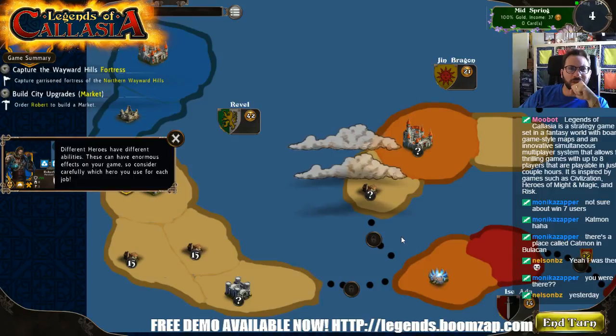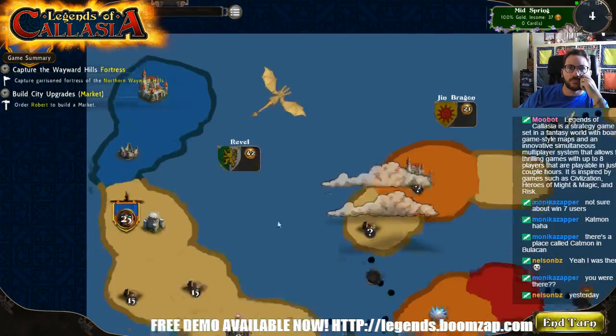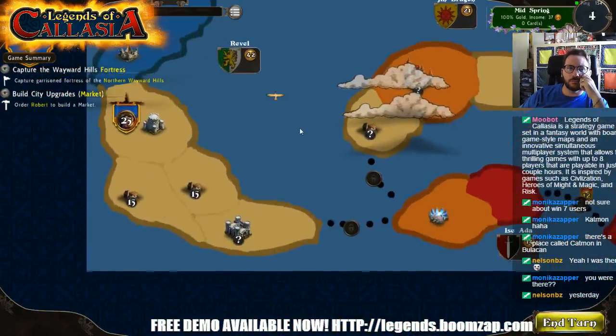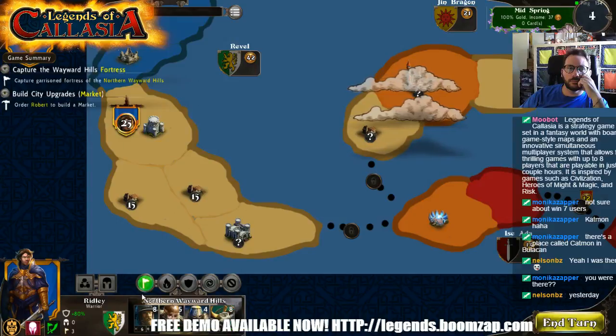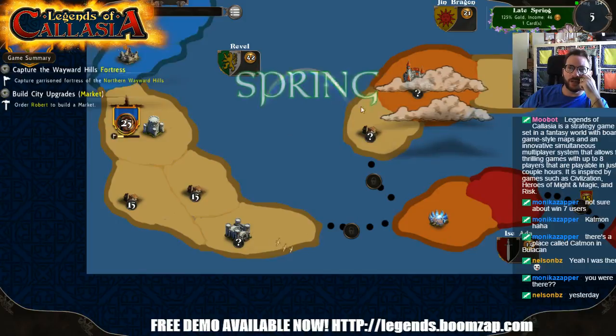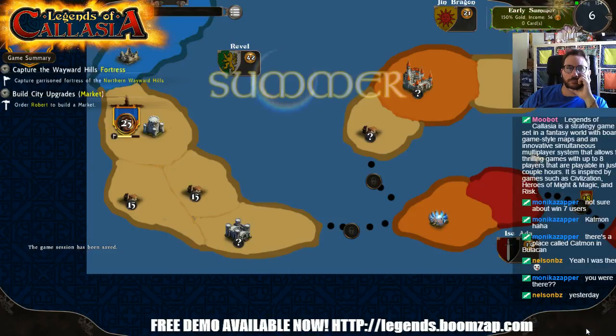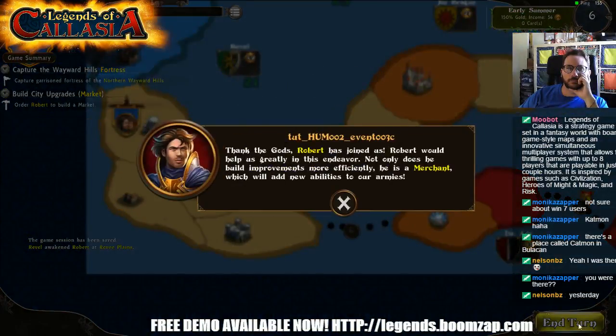Different heroes have different abilities — these give a noticeable effect on your game; consider carefully each hero you use for each job. I still don't have Builder Bob yet. Don't tell me about the special hero stuff until I get Builder Bob — that was supposed to happen when I get Bob, so it's like 'oh Bob, he's cool.' Thank the gods, Robert has joined us. Robert helps us greatly — not only does he build improvements more efficiently, he's a merchant which will add new abilities to our armies.